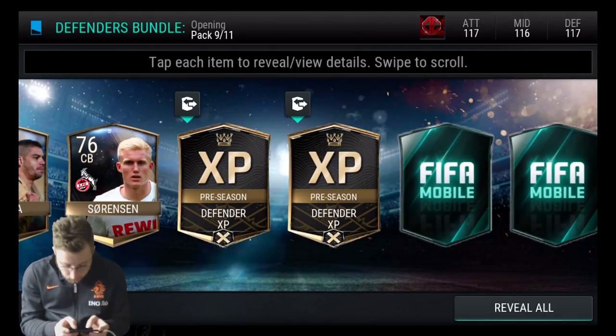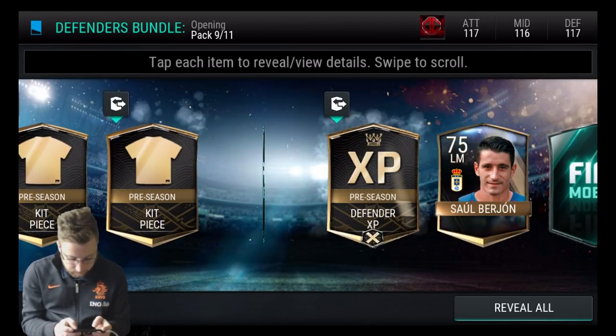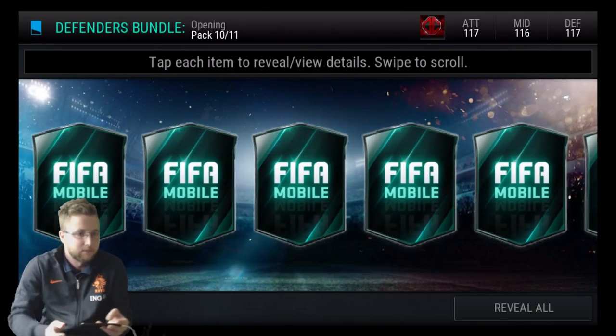I'm going to make this deal: if I can pull a 9 and the 7, or like 2 nines or something, I will open another bundle. That's so close — we are that close to doing it, we might as well open up an attackers bundle or something like that.